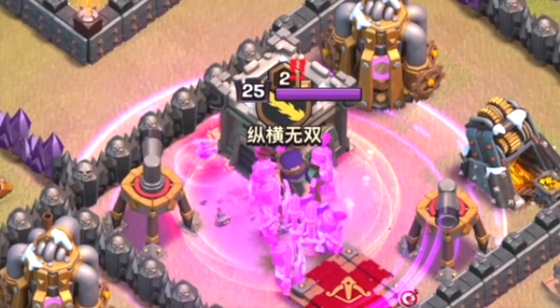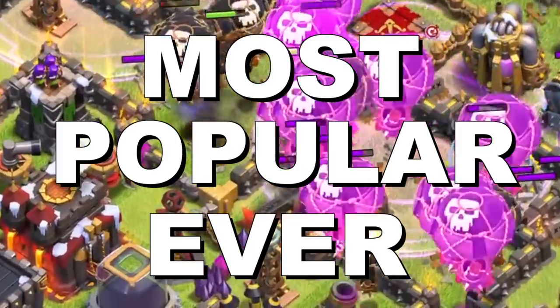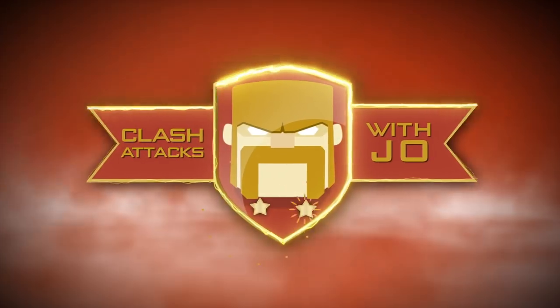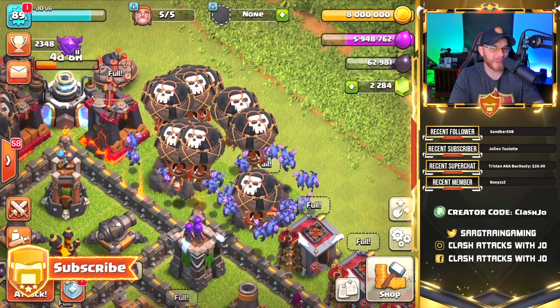Previously on Town Hall 9 Free to Play, we showed off a cool technique for destroying clan castle troops in clan war. Today is the start of Balloon Week with the most popular farming strategy. Hey, what's going on guys, my name is Joe and welcome back for episode 31 of the Town Hall 9 Free to Play series.